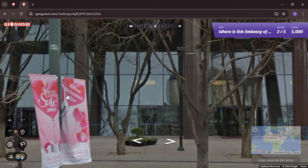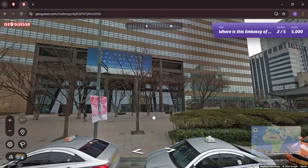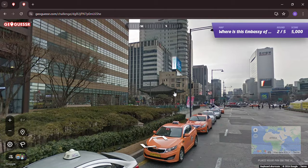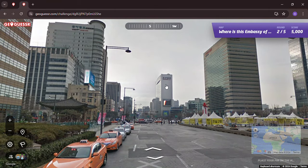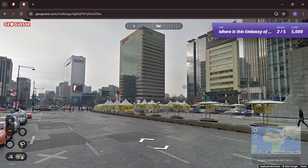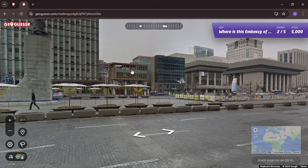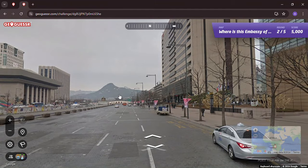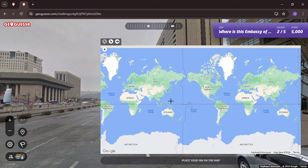And we're in Korea — Korea welcomes you. I'm guessing it's in the building somewhere here. I guess this is an embassy, it's what the game says. So we're going to go with Seoul, South Korea on this one. Mountains to the north of the big boulevard here, which is pretty interesting. So let's go into Korea.